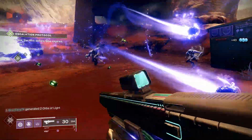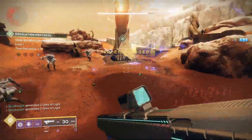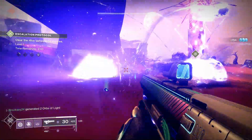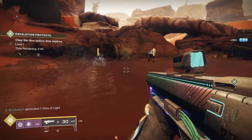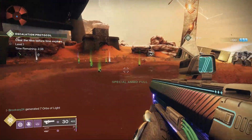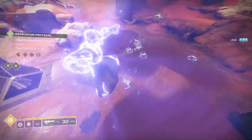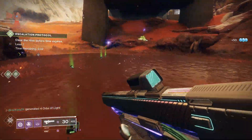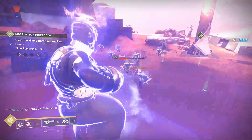As you can see here in the background I'm just popping these thrall with novas upon novas upon novas — it just doesn't stop. Obviously Escalation Protocol is one of the better suited activities for a buff like this, but if you can imagine it in something like Eater of Worlds raid or Spire of Stars opening section, it's gonna do work, trust me on this one.